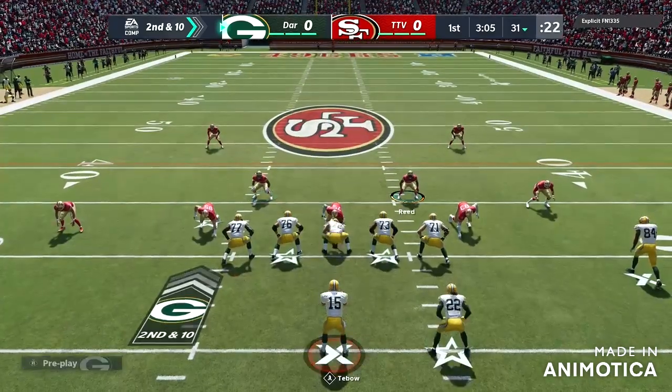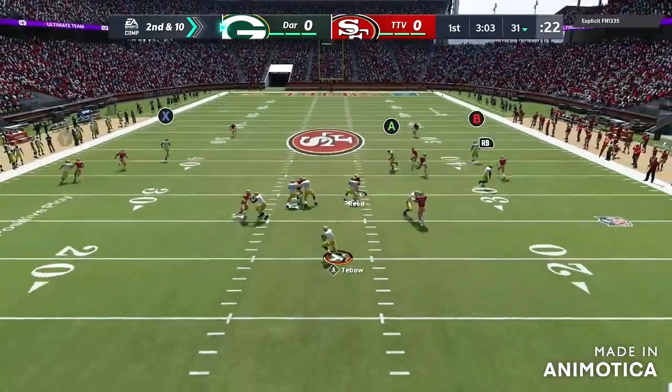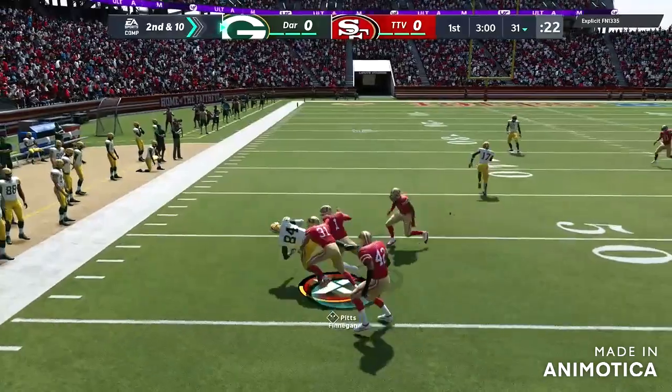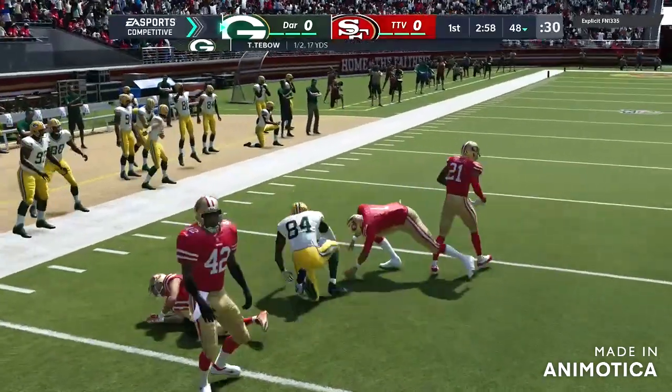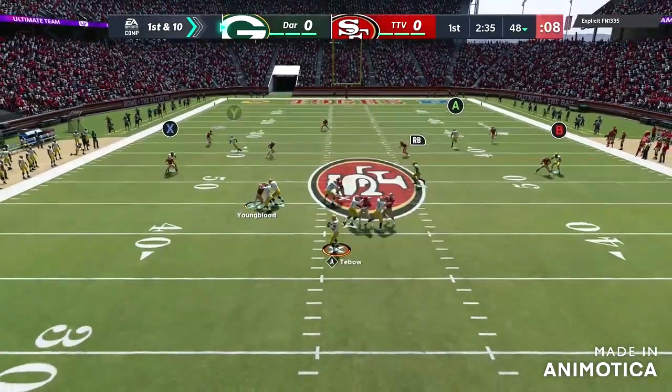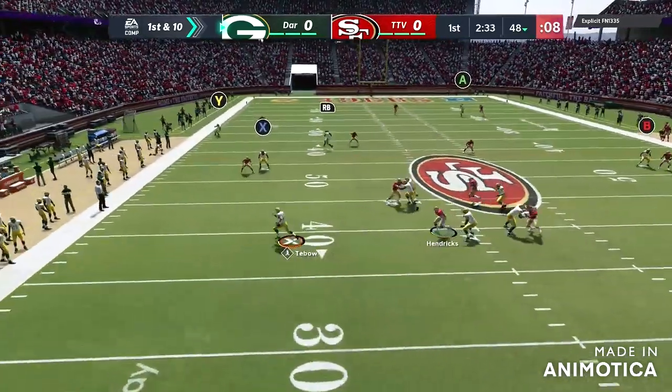Alright, so the first game it was 2nd and 10, basically against the 49ers. I'm right here looking for a big play, and you see A's wide open. Big play right there by, I believe it was Pitts if I'm not mistaken — Tim Tebow, first 17-yard gain. Next drive, next play, and look, I go to 2. I believe I run it through to Y, I think?